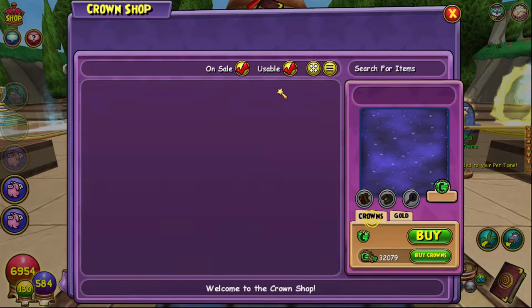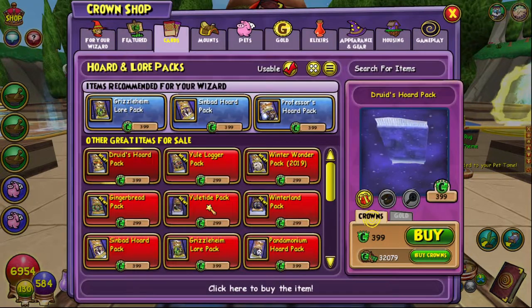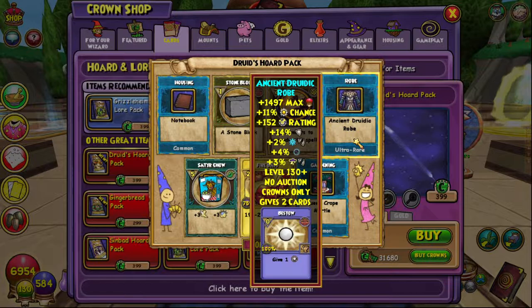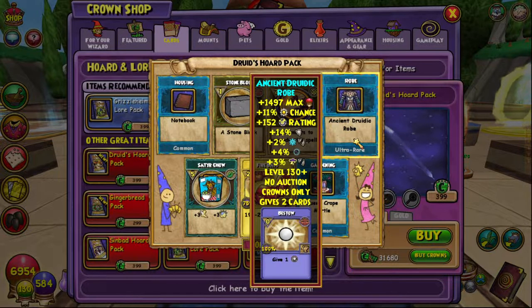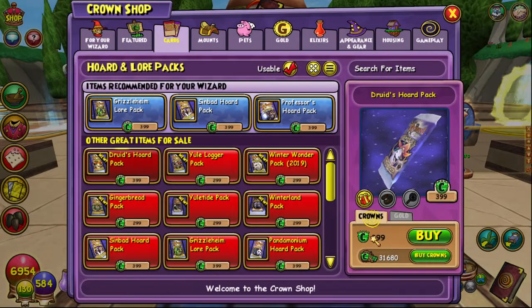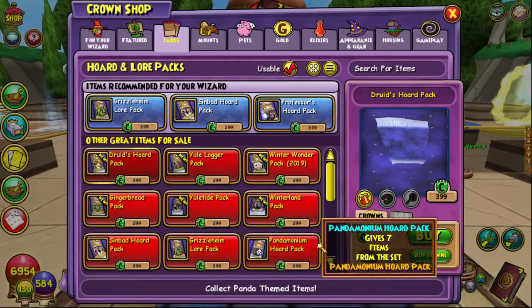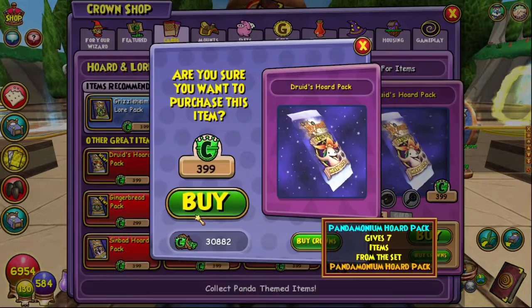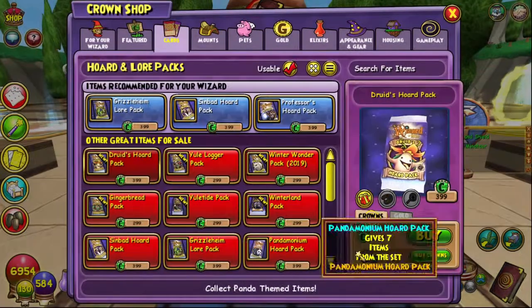My backpack is full again. Okay, I am back - let us crack back into opening this pack. Not the Grizzleheim Lore Pack as much as I need those spells, not today. More Nightbringer. Here is the Ice and Storm robe: 1497 max health, 11% power pip, 152 block, 14% resist, 2% Ice pierce, 3% Storm pierce, and 4% shadow pip - and Bestow as always. Otherwise pretty trash pack other than Nightbringer. Another Nightbringer, King Casimir, Deadly Minotaur - not a terrible pack, could be better though. We just need the mount.